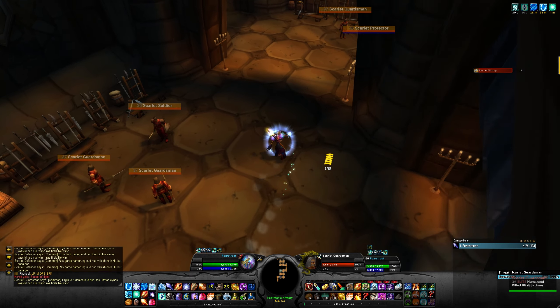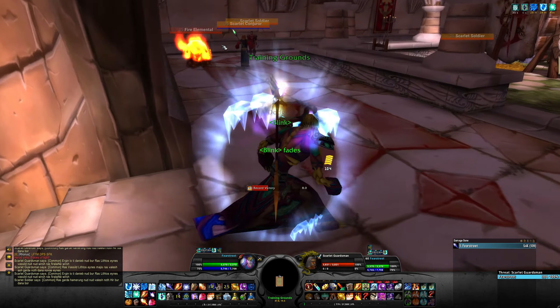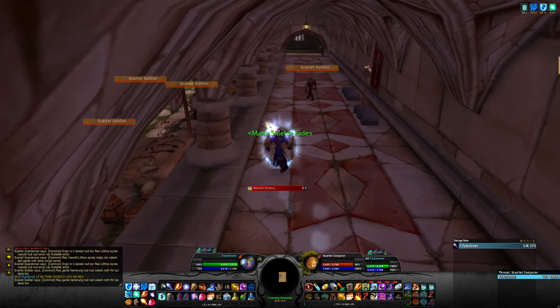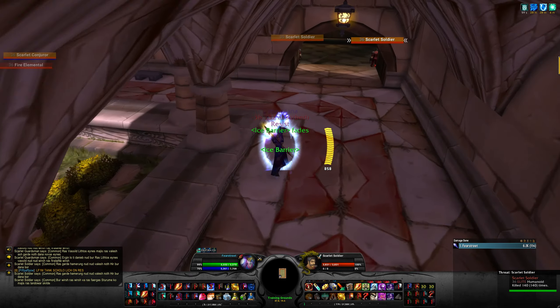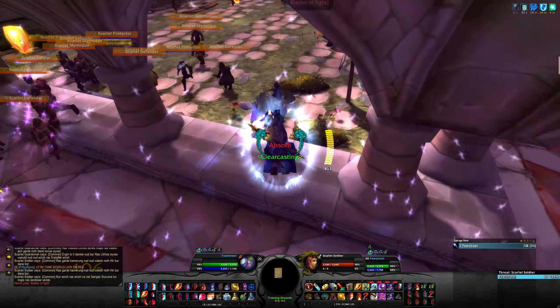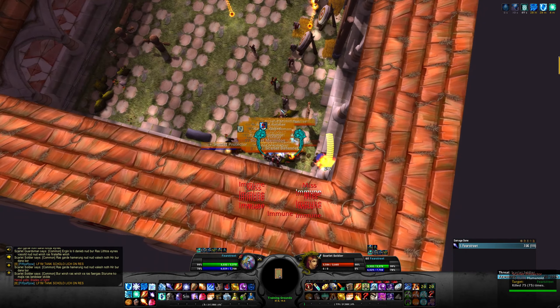At this point you want to frost nova again. Counterspell this pack over here. Another arcane explosion here and blink. Fire blast this pack and keep pulling along the way with whatever spells you have. Make sure you refresh your frost barrier at this point of the pull. You want to arcane explosion the last pack, jump here and ice block — that way all the mobs will stack nicely underneath you.